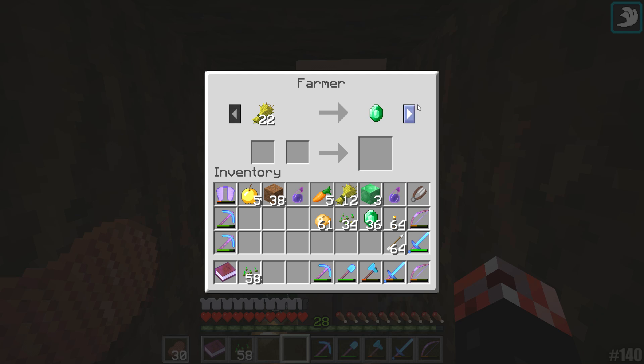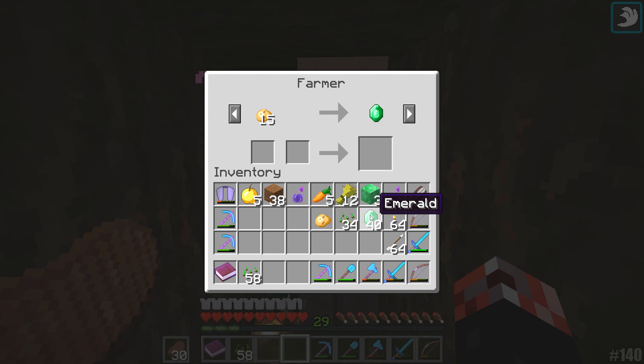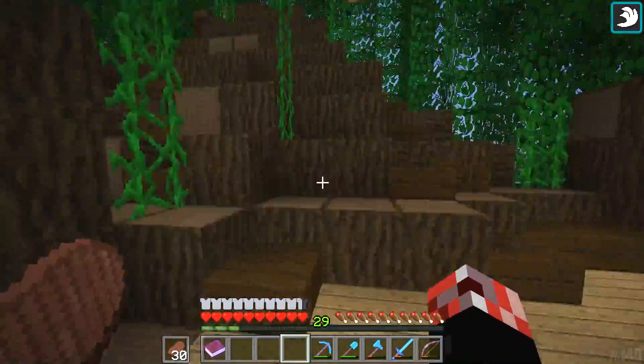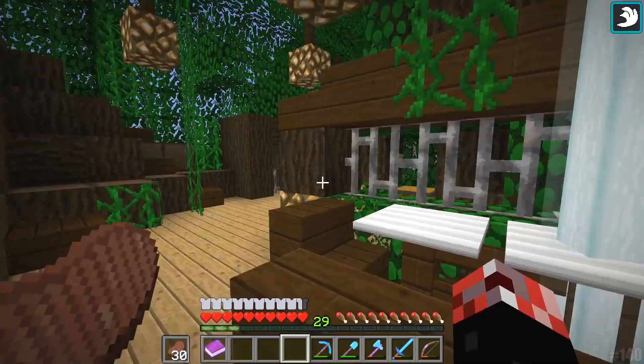We can trade cakes, we can get biscuits - I've got the English UK language pack on so it calls them biscuits instead of cookies. We've got apples - these will be useful for golden apples. Melons. Pumpkin pie - that might be a pretty worthy trade. We've got 40 emeralds from trading. My other cleric villager is just so much better: 36 rotten flesh trade, two glowstone, really cheap bottles of enchanting, really cheap enderpearls - I found out enderpearls can go up to seven so we've actually got the cheapest here, which is amazing. Got loads of lapis, redstone. The only thing that is a bit of a ripoff is the gold trade, but I don't think I'm ever going to trade gold.